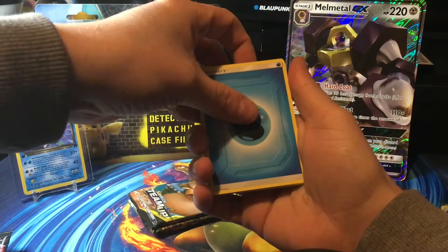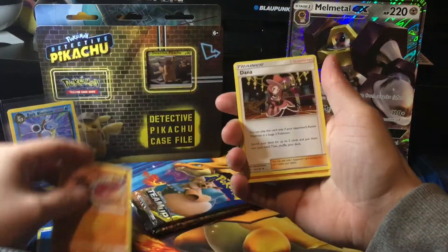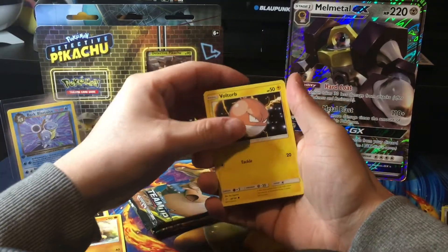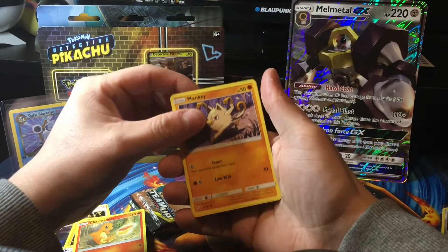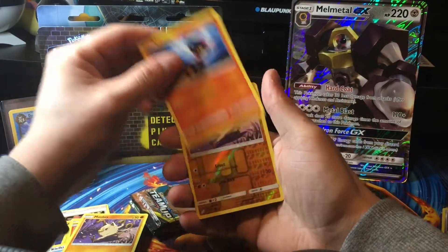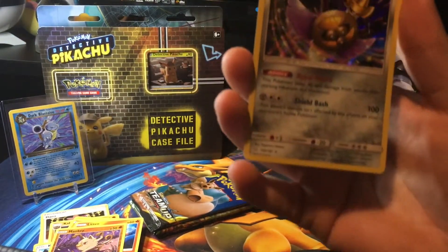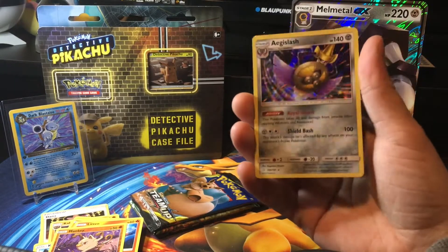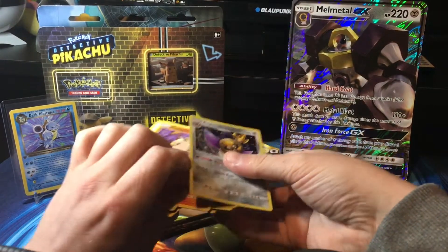Water Energy, Hitmonlee, Dana, Kabuto, Voltorb, Klefki, Charmander, Mankey, Lytton, another Mankey, and the rare — a holo! I was really hoping for more in the first Team Up booster, but still, nice to pull a holo, especially out of these boxes because you do get the promos as well.